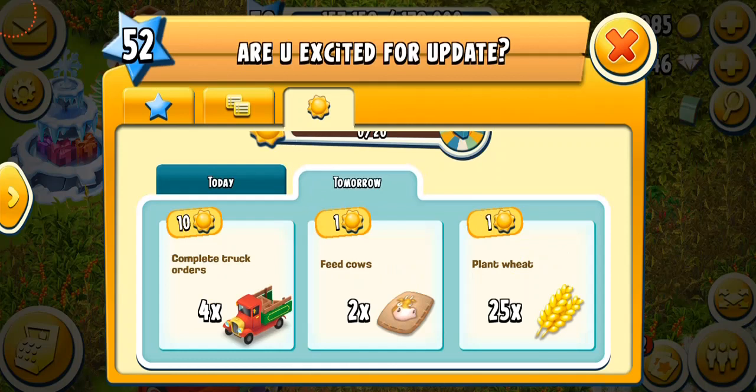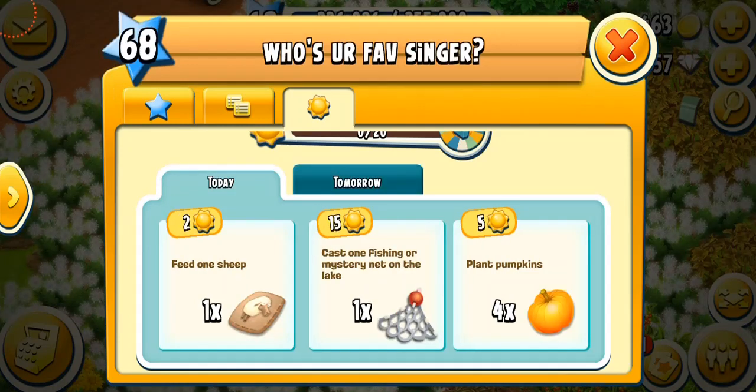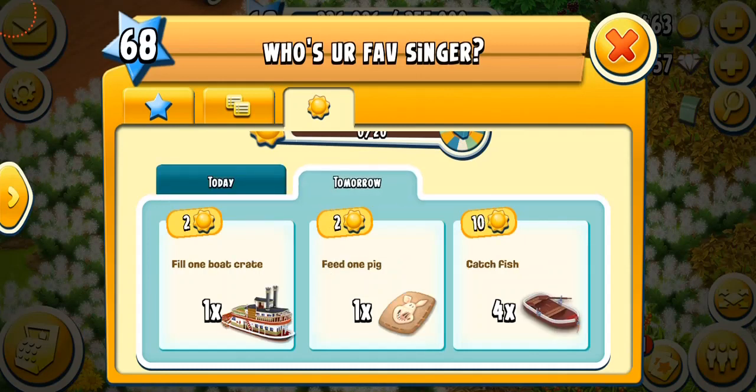The weed task is not really great — you only get one sun point for 25 minutes of growth, and you have to do a lot of weeding to collect points. Yesterday I had a weed task and it was exhausting — I had to keep weeding constantly. The truck order task gives 10 sun points, which is much better. Tomorrow's tasks include fill one boat crate, feed one pig, and catch four fish for 10 sun points, which is amazing.